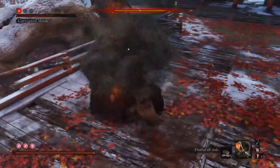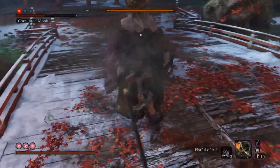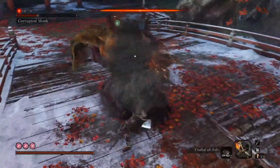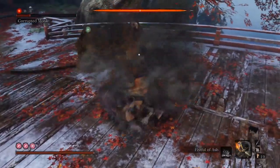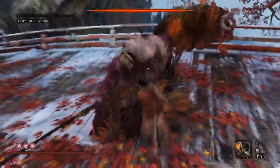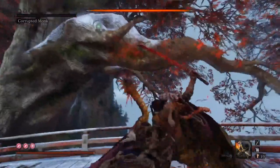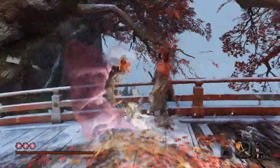You can also use the firecrackers as well. The pattern is roughly ten fistful of ashes and three attacks in between: a fistful of ash, three R1s, another fistful of ash, three R1s — just continue that. And that is how you do the monk.